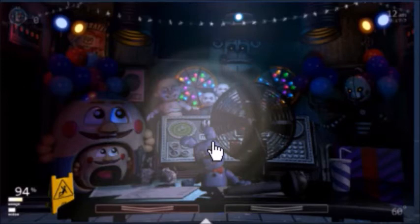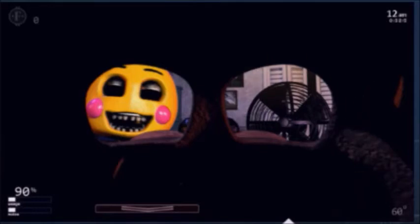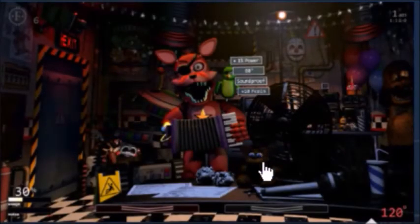Here we have the FNaF 4 office: we're wearing the mask because Toy Chica has invaded our office. You can see the desk - it's basically the same office just with the FNaF 4 skin. The closet might serve as the vent in front of us, which would be cool.